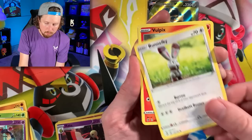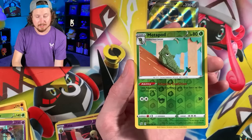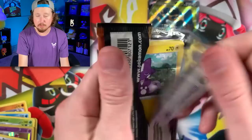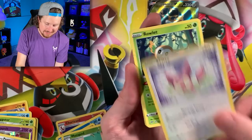Next Rebel Clash Booster Pack. We got a Bottle Cap, Vulpix, Galarian Farfetch'd, Energy, Speed Energy, Metapod — double Metapod situation — and Galarian Perrserker for our rare. Let's go into some Darkness Ablaze action. I've still yet to pull the Charizard full art from this set, but that's not what I'm chasing. Not what I'm chasing today — I'm looking for a gold Pokemon card.